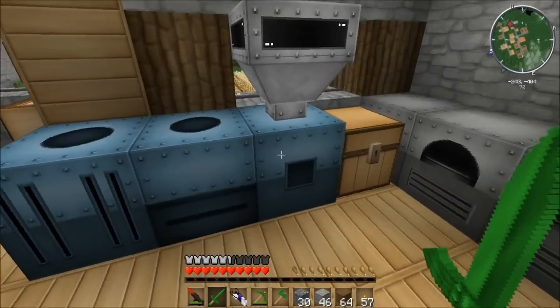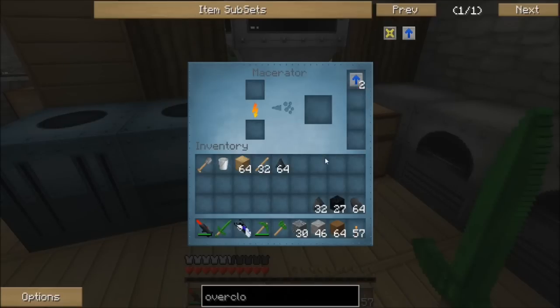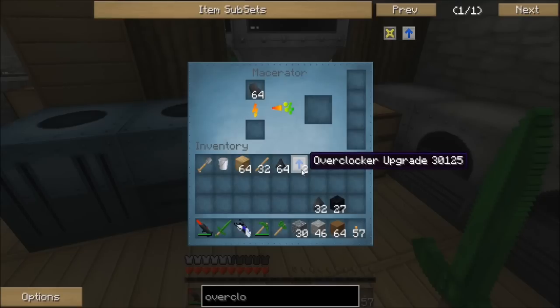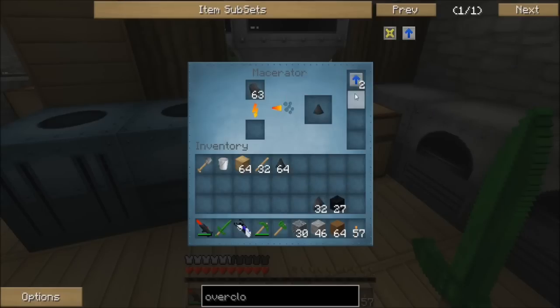As you can see in the macerator, I already had some coal going, as it does take a while to macerate. Let's take these overclockers out real quick, pop this coal in. You can see how slowly it goes to macerate the coal. Let's just wait for it to finish here, and then we will pop in these overclockers and see the difference, which should be noticeable. There we go. Now if we pop in these overclockers, look at how much faster it goes - and that's just with two overclockers. You can put more in here and it'll just help keep it going.